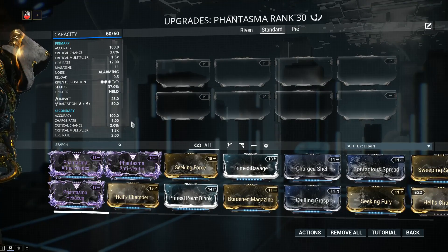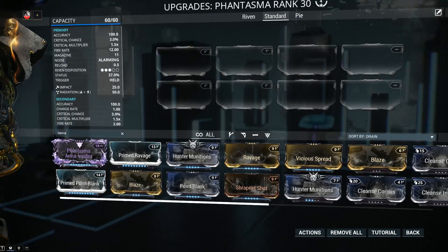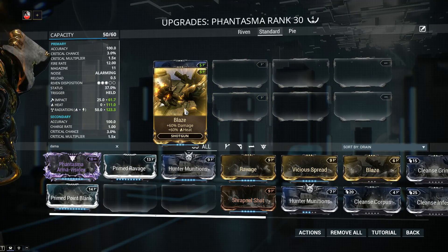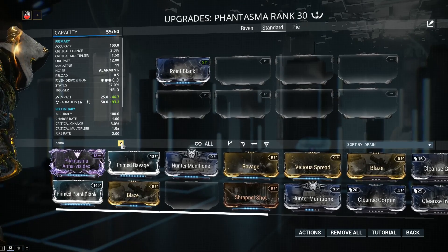Let's start slapping on some mods, starting with mandatory mods, and there's nothing more mandatory than damage. Point Blank is 100% mandatory, and you can also go for Blaze which will add 60% damage and 60% heat. Blaze is a terrific shotgun mod - extremely powerful, it adds a ton of damage. For now we're going to leave it alone and I'll explain why that is just a tad later.